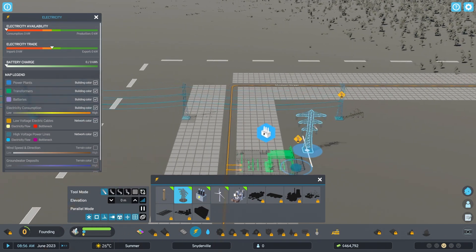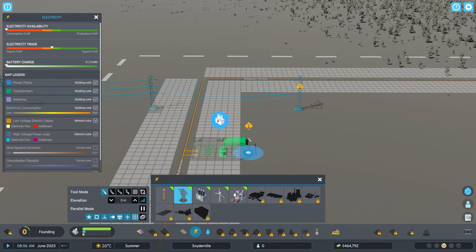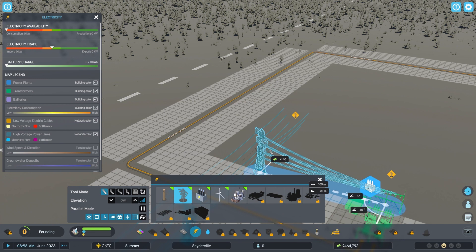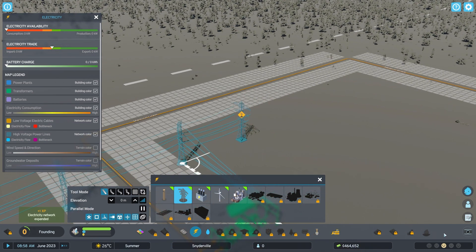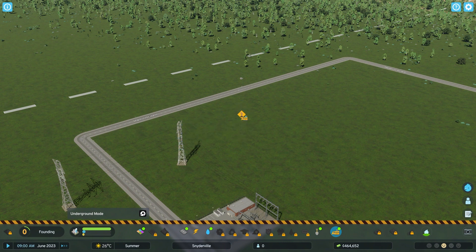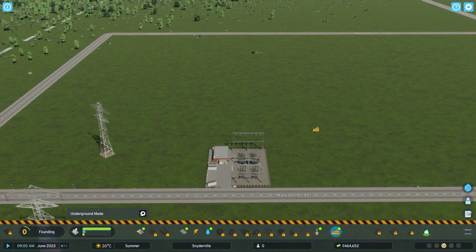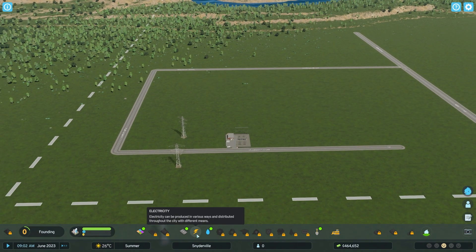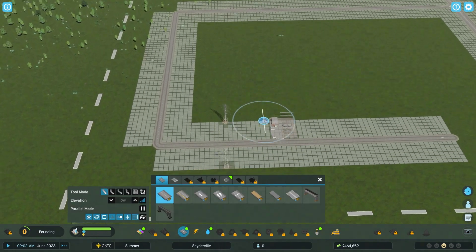They've fixed pedestrian navigation issues with the train station subway upgrade, which requires the building to be rebuilt to take effect. They've also fixed pedestrians walking through the air between elevated, lowered, raised, or tunnel networks and buildings. Additionally, they've fixed the options search text overlapping with the delete symbol, and fixed pathfinding for resources sometimes not including cargo loading locations.